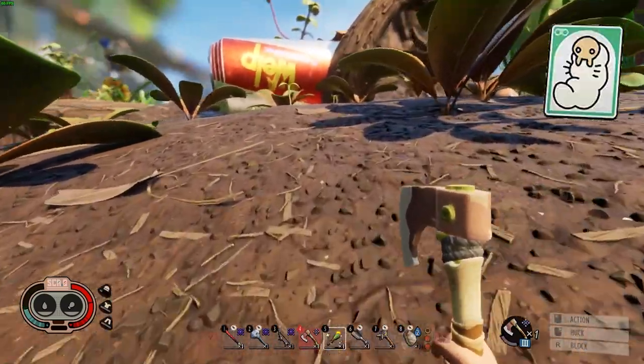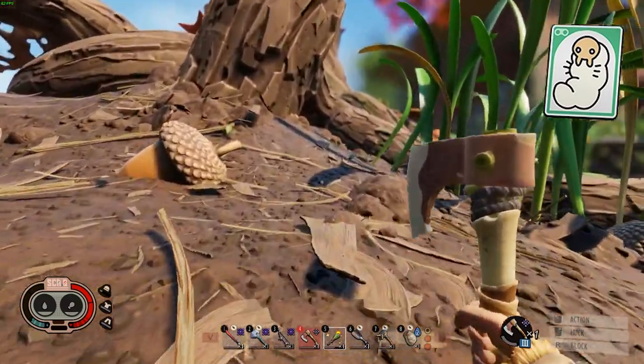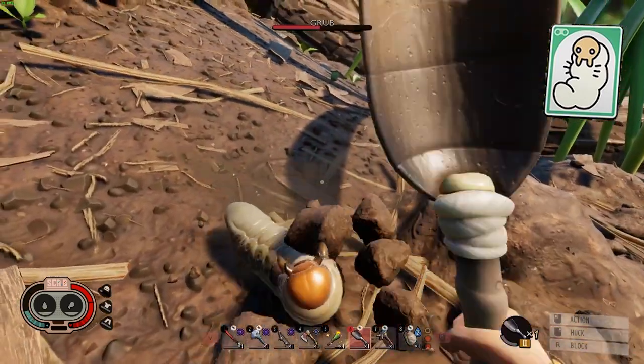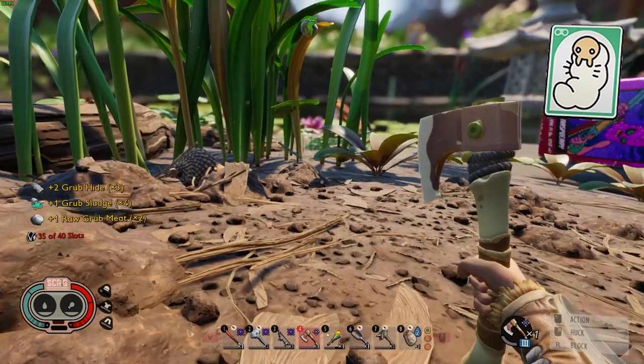Grubs can be found pretty much anywhere burrowing underground, easily identifiable by dirt paths. A good place to check is around the oak tree. Be careful though, because it might be a larva, which is not quite so harmless. Upon killing a grub, you will be rewarded with grub goo, grub hide, and raw grub meat.